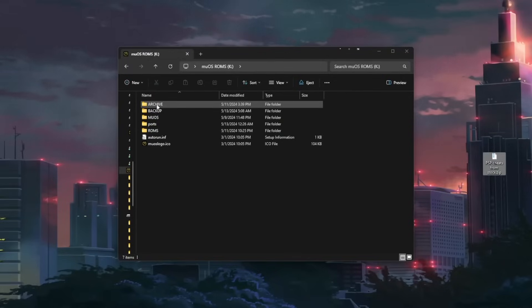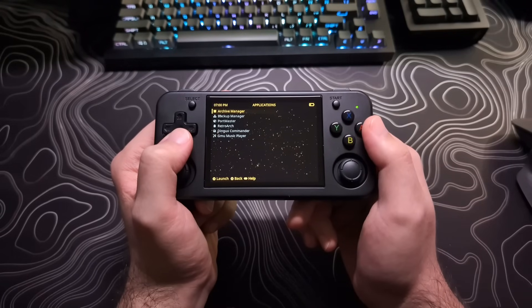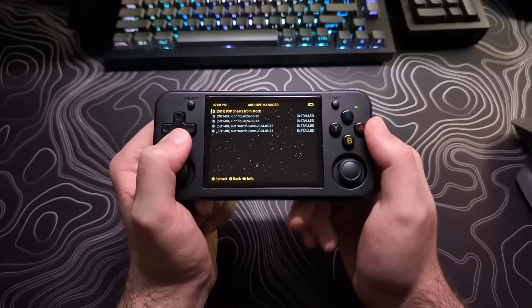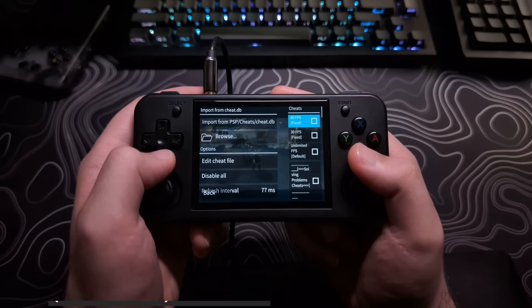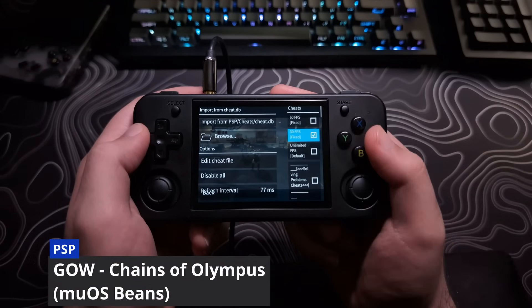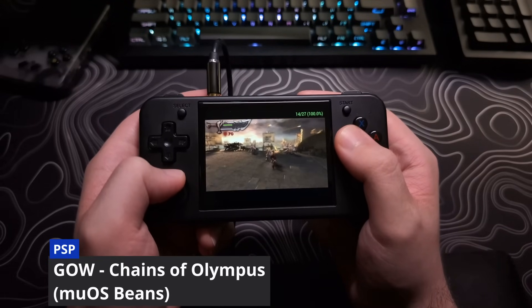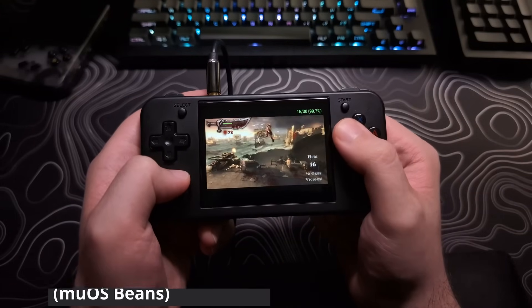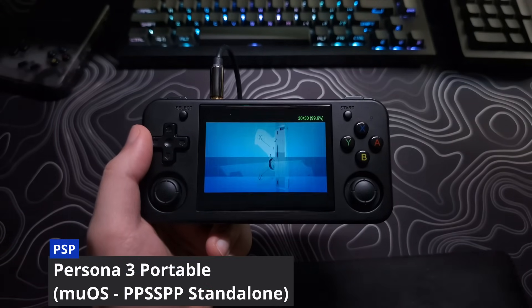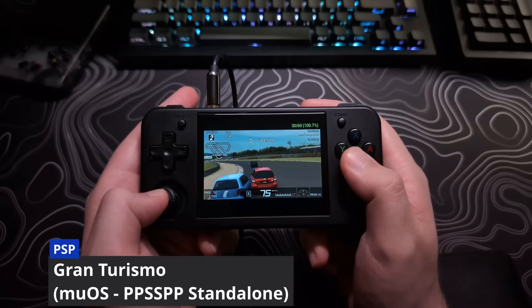I copied the PSP cheats from the stock SD card, created an archive file, and used the Archive Manager to install it. I will post a link to that archive file if anyone else wants to install these cheats. I then enabled the 30 FPS cheat for God of War on MuOS, and lo and behold, it now performs about the same as it did on stock. I have not tested a ton of games, but the few that I have seem to have comparable performance now. I'm curious to know what your experiences are, so please let me know in the comments.